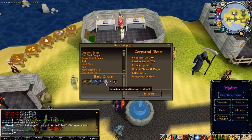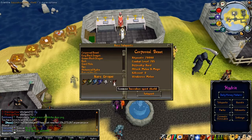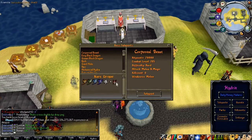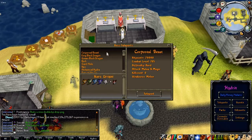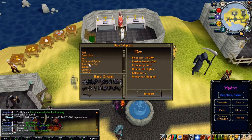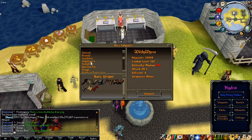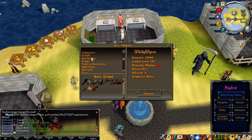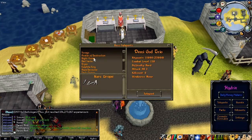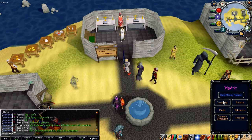Besides all the Old School RS bossing, they also have a bunch of RS3 bossing content. They have some custom stuff too — on the Corporeal Beast drop table you have an Invocation Spirit Shield, Adept Spirit Shield, and Succubus Spirit Shield. They also have the King Black Dragon, Queen Black Dragon, Nex, Giant Mole, Rise of the Six, all the God Wars bosses, Willy Worms, and Demi God Rio which is a custom boss. This server has a bit of everything.